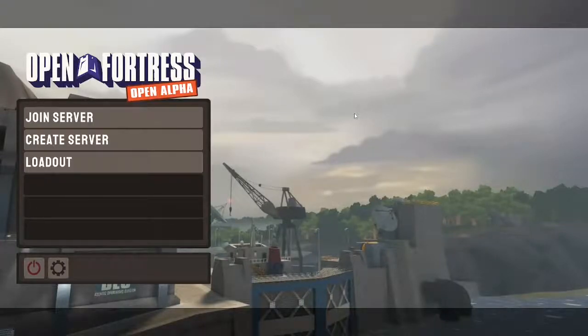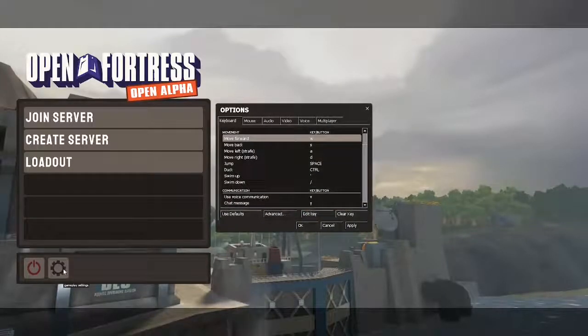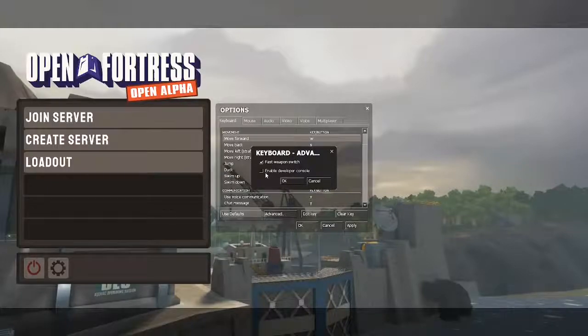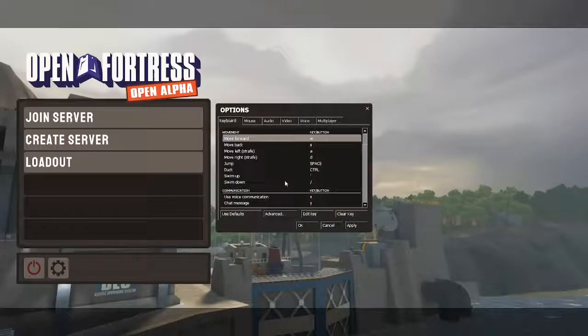So what you're going to need to do first is enable the developer console. You can do that by going into your settings, going to the advanced button, and hitting 'Enable Developer Console'. Click on that and hit okay.